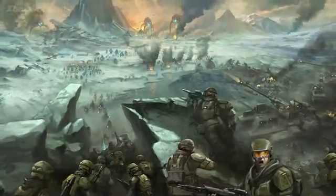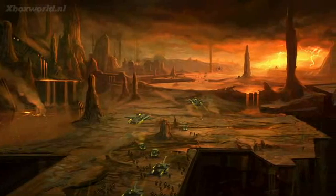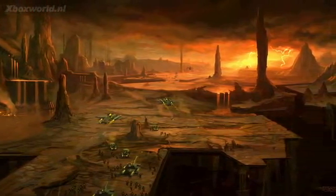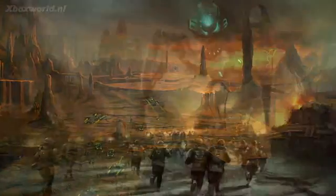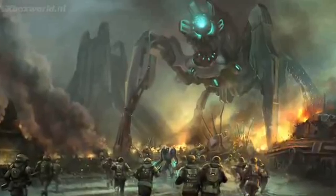Hello, my name is Graeme Devine, lead designer on Halo Wars. I'm very excited to give you this early glimpse of the game. Halo Wars is set in the year 2531, right as the UNSC have retaken a planet called Harvest. We follow the adventures of a UNSC support vessel called Spirit of Fire. One crew member, the ship's A.I. Serena, will be helping me out today. Let's get to the demo.